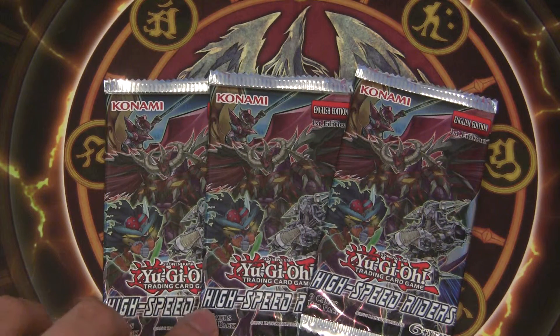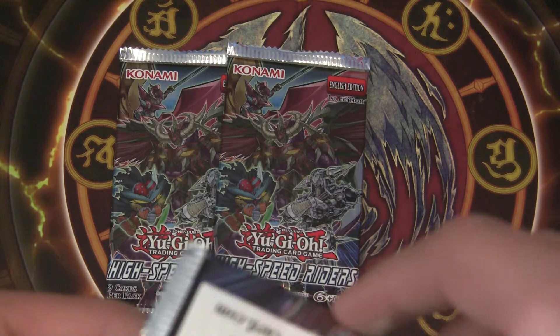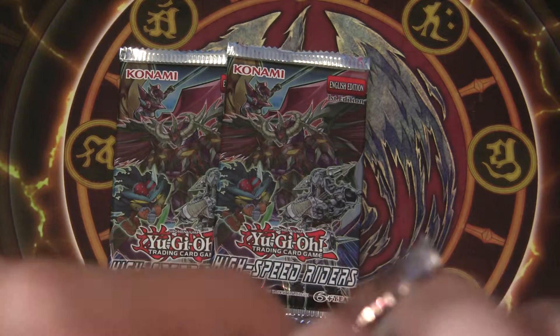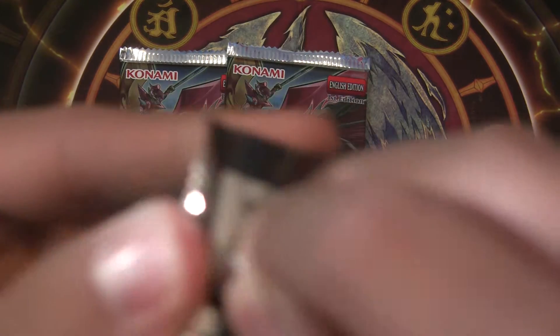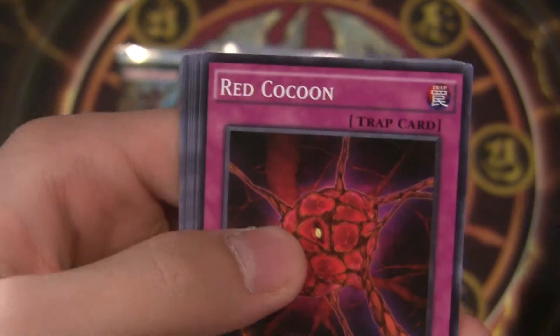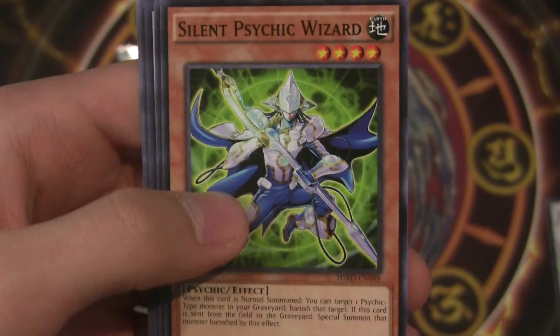High Speed Riders is the first set that Konami has introduced that has a holo in every pack, so hopefully we'll be able to pull some good holos. The holos you can get are Super, Ultra, and Secret rarities.